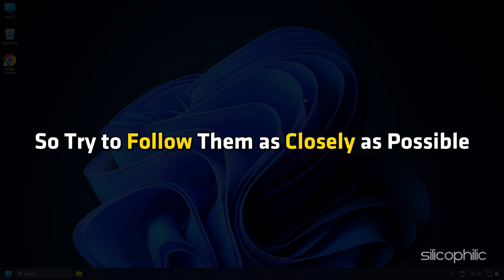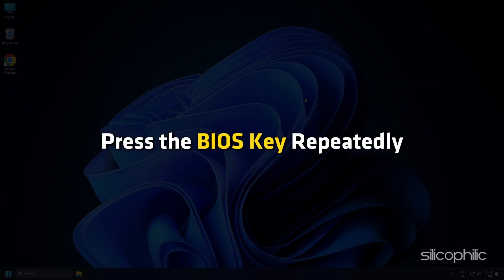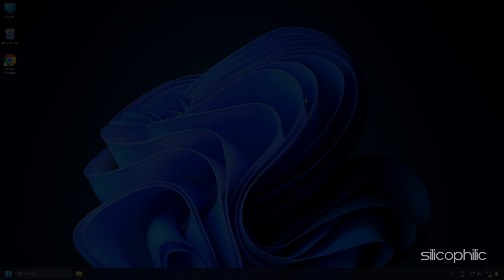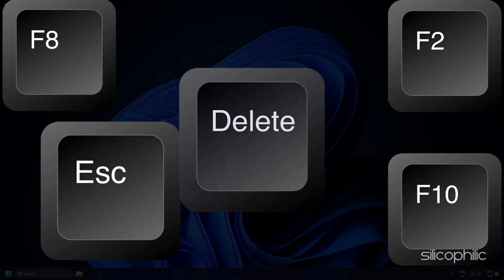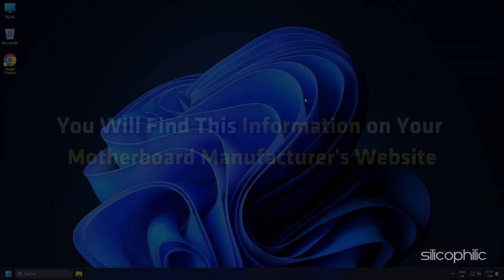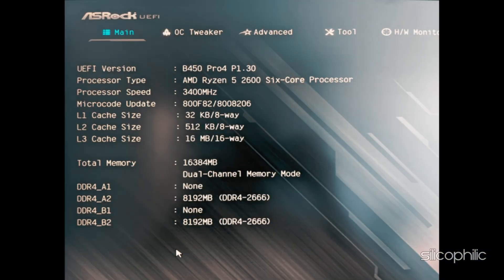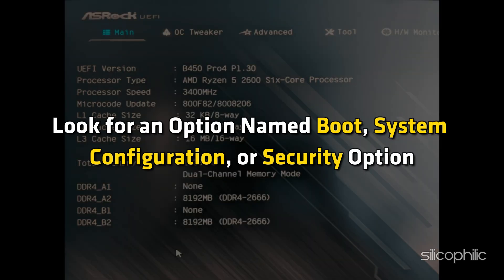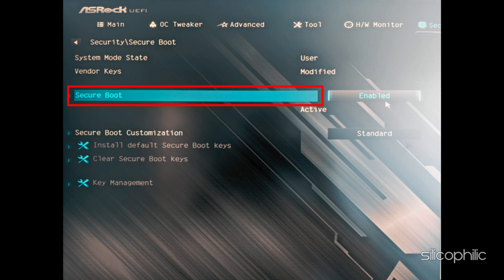Try to follow them as closely as possible. Restart your PC and press the BIOS key repeatedly. It is usually the F2, F8, F10, ESC, or the Delete key. You will find this information on your motherboard manufacturer's website. You will now enter the BIOS menu or the UEFI settings. Now look for an option named Boot, System Configuration, or Security option. This will depend on your motherboard. Locate the Secure Boot option and enable it.